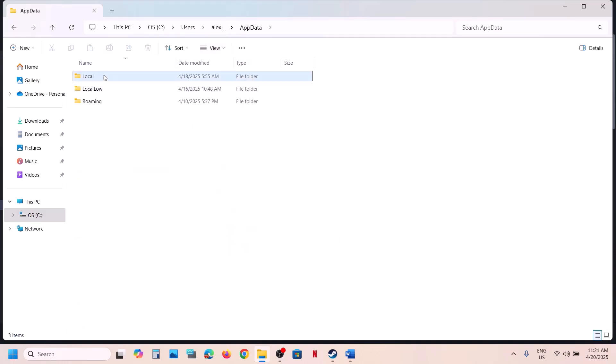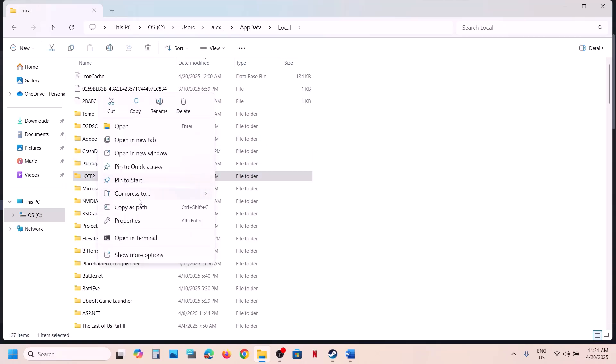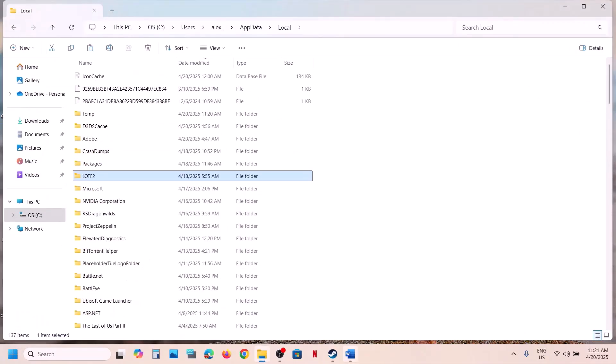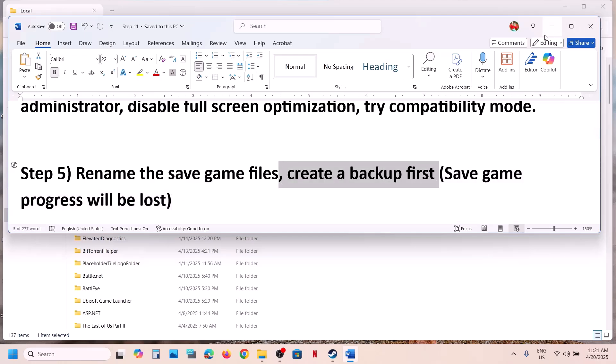Open the AppData folder, open the Local folder, and find the game's save folder (e.g., LOTF2). Copy this folder and create a backup, because this folder contains all your save game files. When you rename the save game files you will lose all game progress and have to start from scratch, so creating a backup first is important.